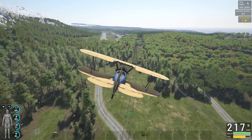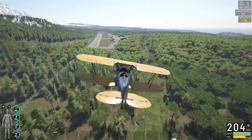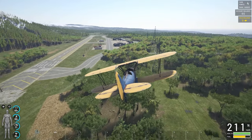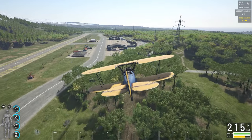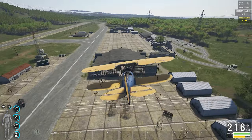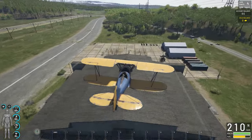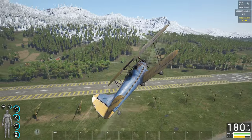Here we're coming onto the B2 airfield - the commercial airfield. The planes will be in the two big hangers in front of us. Here's the first hanger where you can find a plane, and you can find a plane in the second one as well. Those are the places where you can find planes.